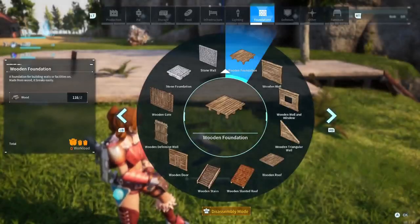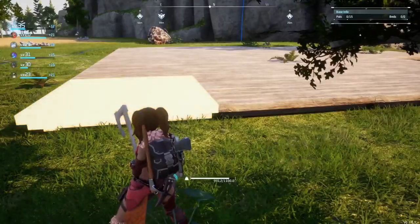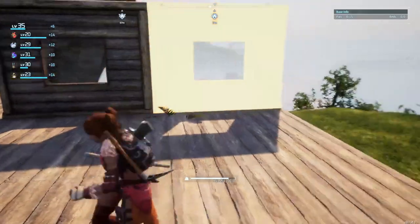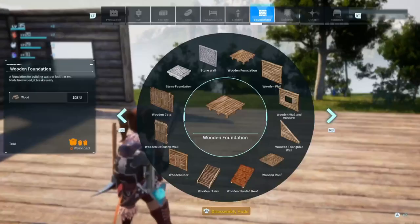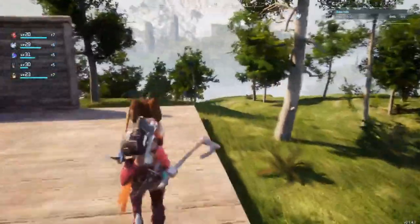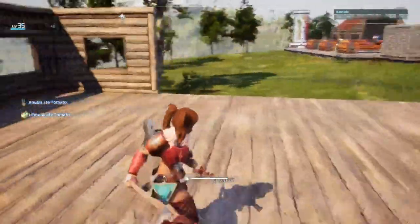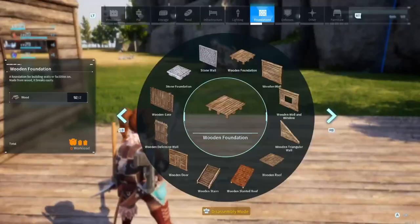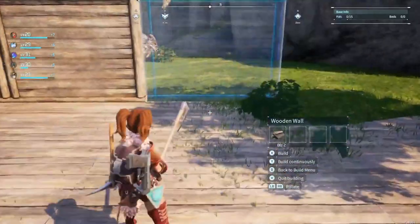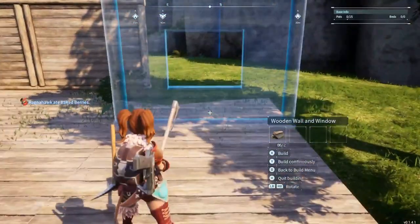I had an idea for how I wanted the structure to go — I wanted a certain look and thought it would look really cool at the top of the cliff, and it does. The thing is that I don't want my pals to be able to get into it, so I think I'm going to end up taking away the stairs. I'm going to go ahead and close off the stairs because they're really just obstructing the ore farm down below.